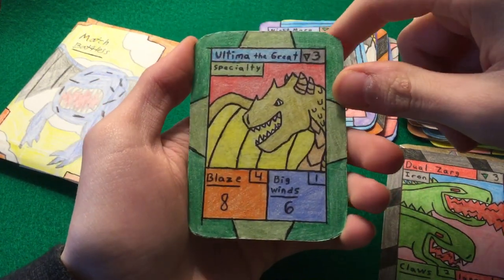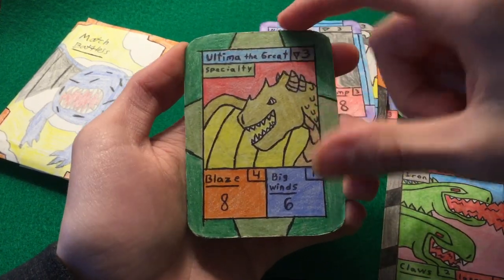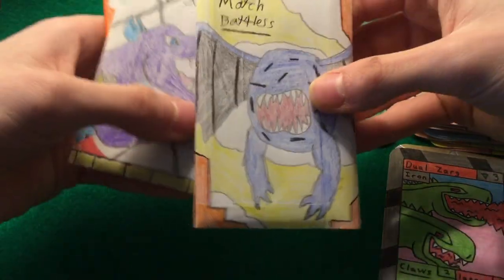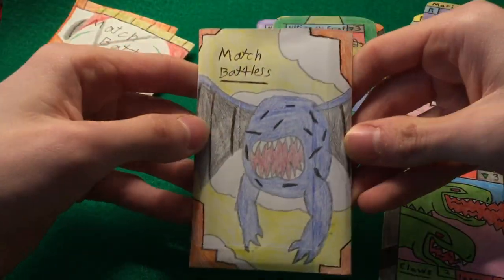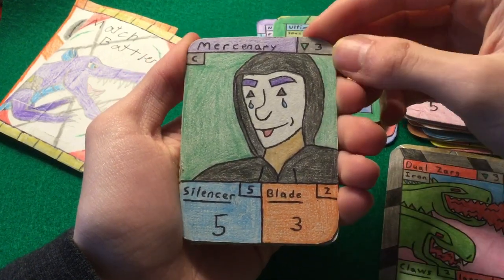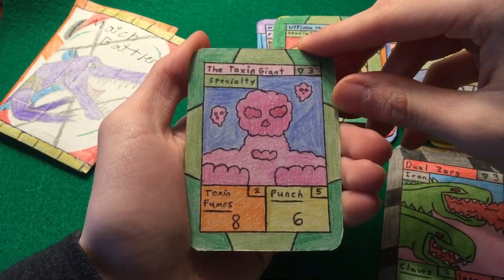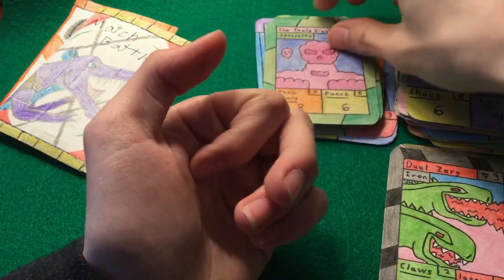So this is Ultima the Great — this card is in Set 1.5, which is like the Set 2 cards before I actually made Set 2. Specialty card with Blaze and Big Winds. I actually like this card, it's pretty cool. Then here are the packs: a Nightmare pack, River Sword, and a Hunter pack. Let me open this one first. We have Mercenary as our common, we have Magician, and then for our rare card we have another specialty — the Toxin Giant, with Toxin Fumes and Punch. Those are his fists right there.